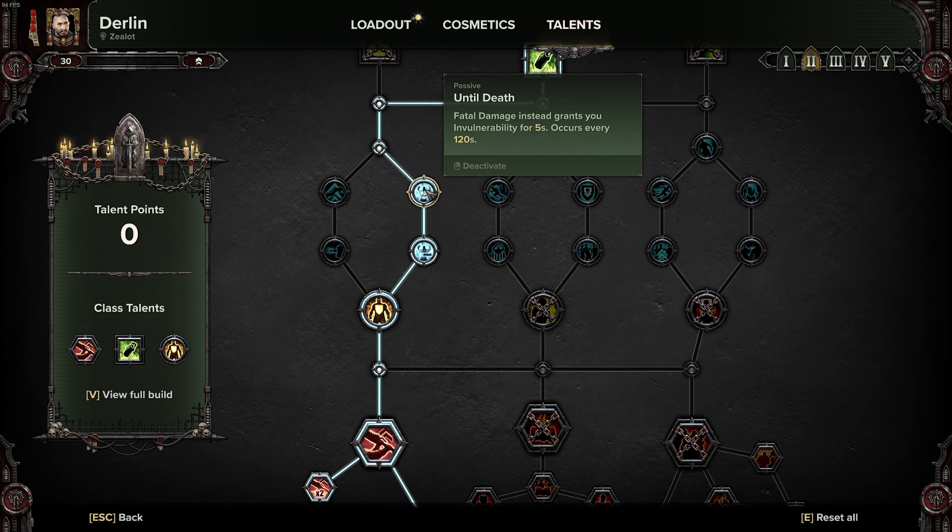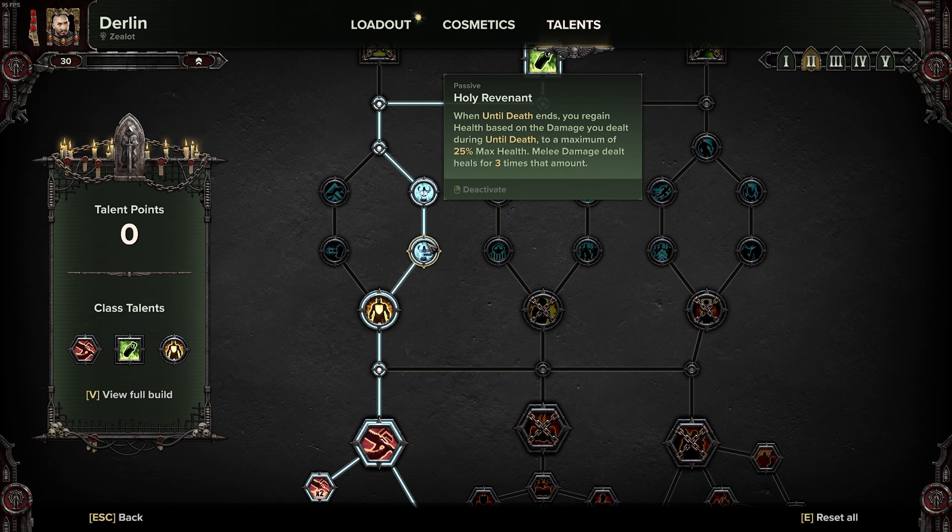Moving downward, I will take Until Death as well as Holy Revenant. This is a nerfed version of what Until Death was pre-class overhaul patch, but it is still very strong. It protects you from overhead crushes or very strong enemies that can one-shot you, and with Holy Revenant you'll be able to gain some of that health back.